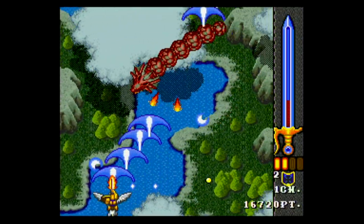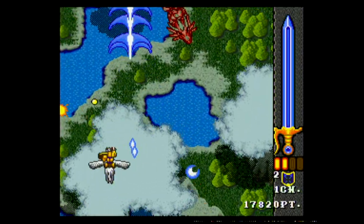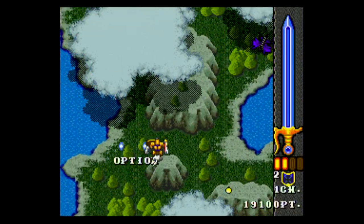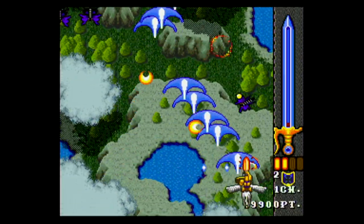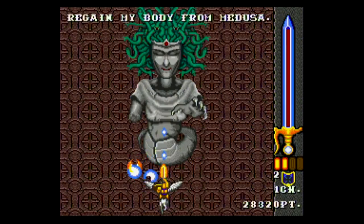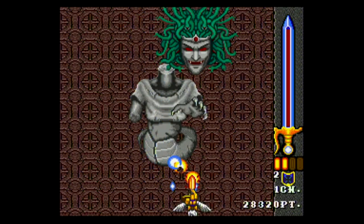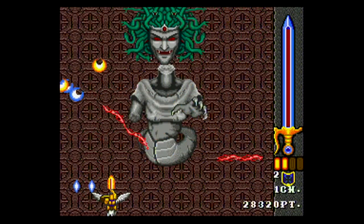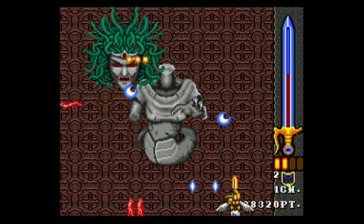A solid vertical scrolling spaceship shooter-style game with a horse on the Genesis. I for one like the animation on Pegasus. This is a nice change from your standard spaceship shooter because you're not flying a spaceship — that would be ridiculous, you're flying a horse with wings. Philios is loosely based on Greek mythology, so prepare to battle some famous bad guys like Medusa, who's looking a little rough in this game.